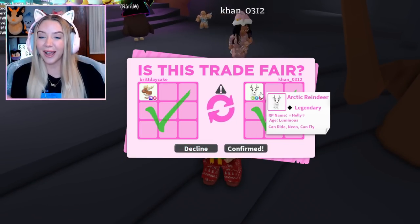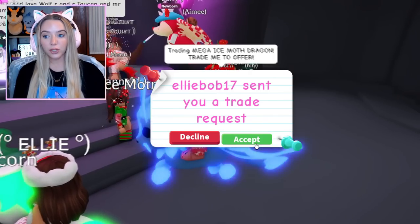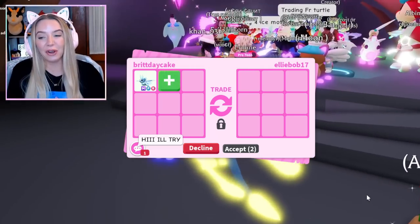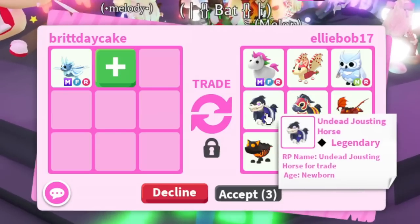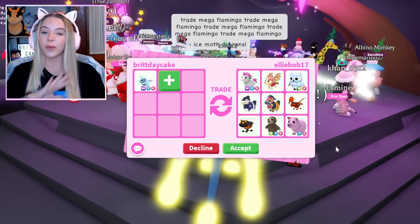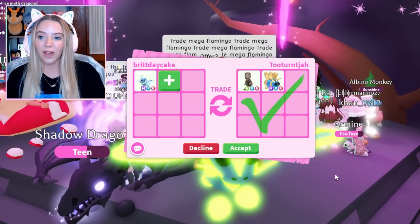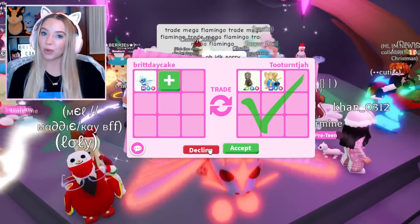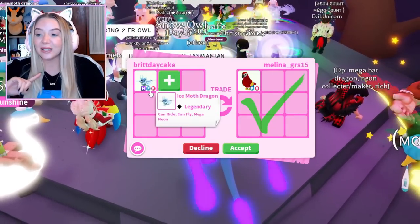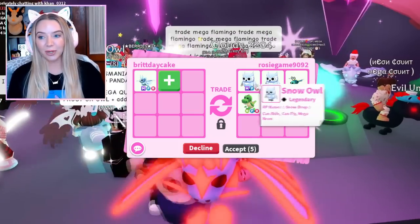Next up we are trading the mega neon ice moth dragon. I'm very hopeful and expect really good offers, but I don't even know if I'll get a fair enough offer. The first trade has an undead jousting horse and a regular jousting horse — not terrible but we'll decline. A mega fly ride queen bee and a neon fly ride skelly — we'll decline. A fly ride parrot is cool but I don't think a parrot is fair enough for this; I think it's worth more.